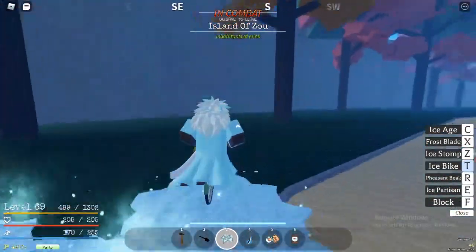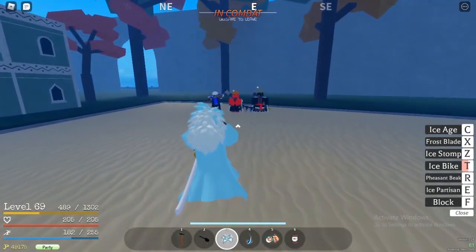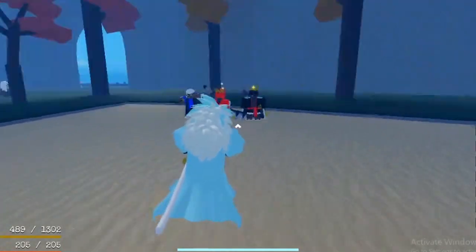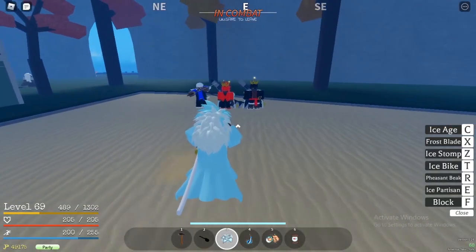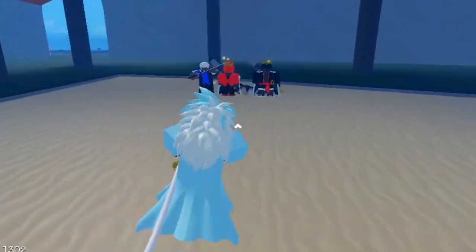Next up we got Ice Stomp, which is a pretty good skill. It does about 90 damage because it hits three times, not every time, but it has broken range as well.